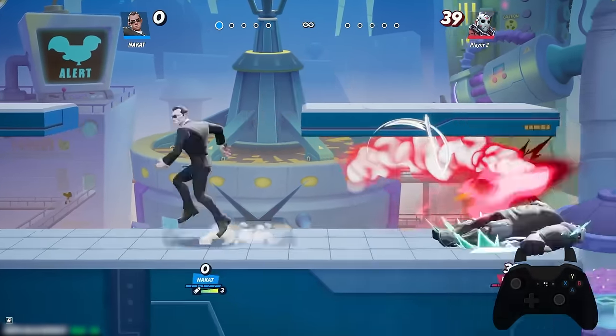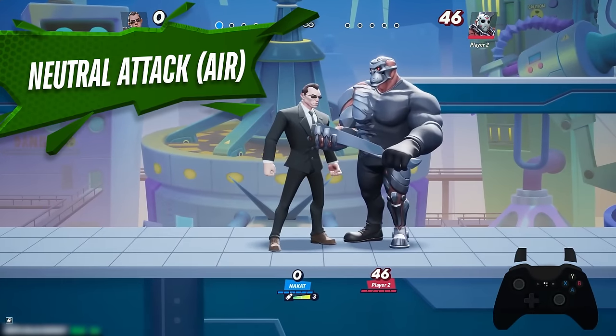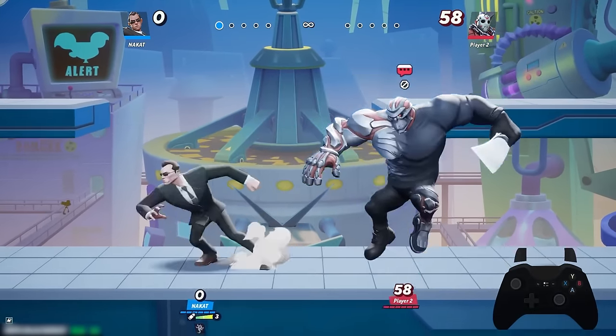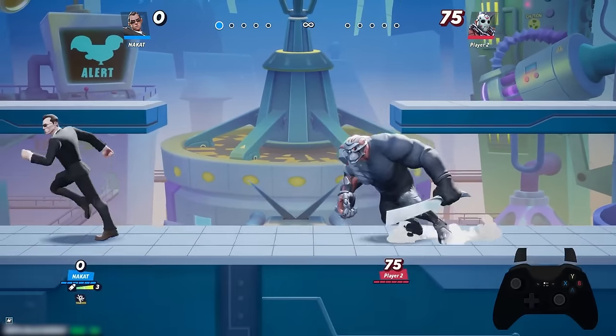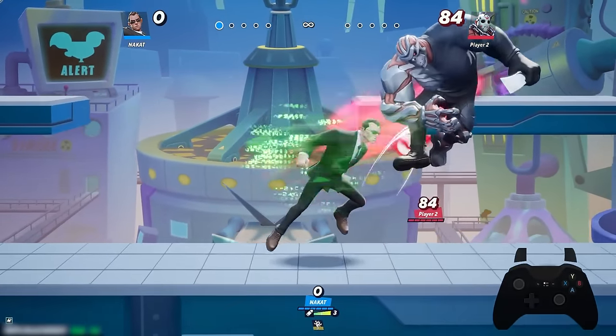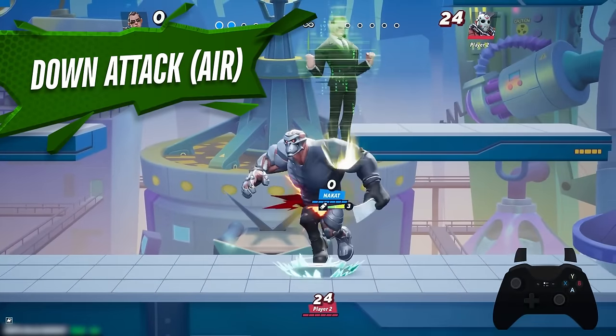Aerial neutral air is essentially the same as the neutral air on the ground — it's the command grab in which you can throw the opponent. If I don't have my insect ready, I'll just do a quick headbutt and hit the opponent.